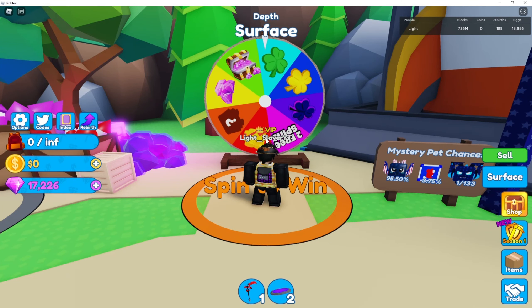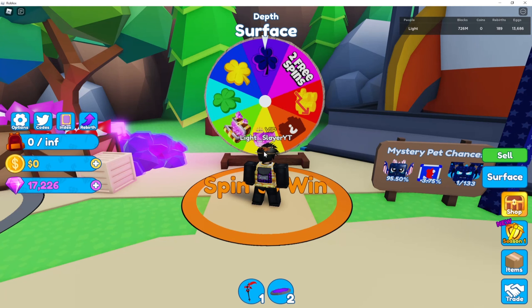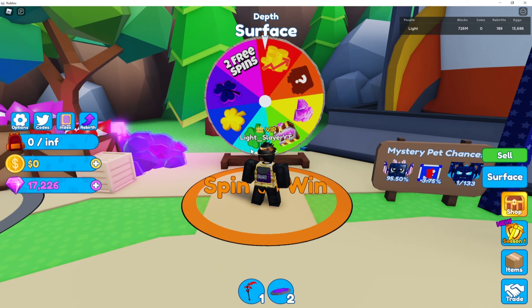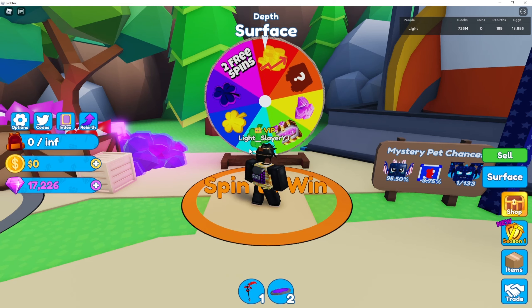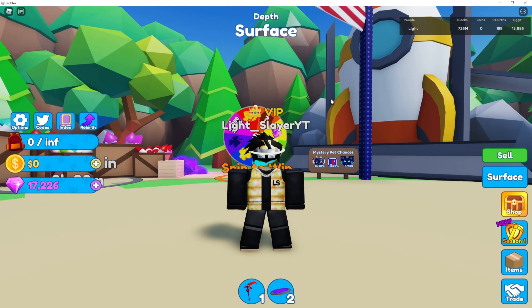I'm trying to get some gems here — it didn't work that time. Let's do it one more time; I feel like the third try will land on it. You can claim free spins on the left, but there is a cooldown for when you can do it next time. You can also purchase spins for gems, which is very good because you will always make some profit.